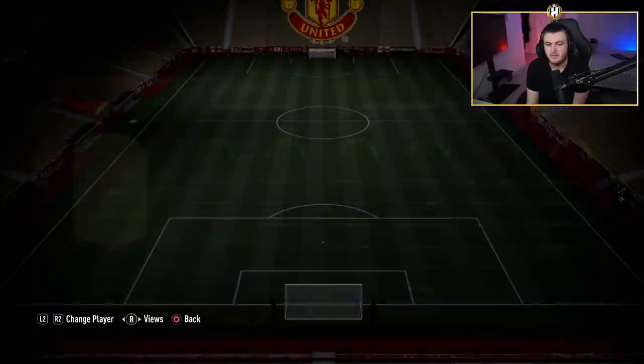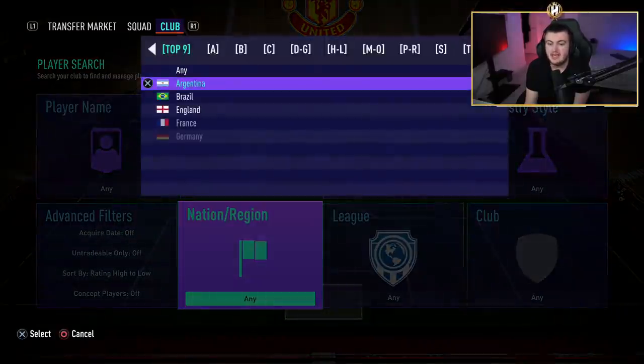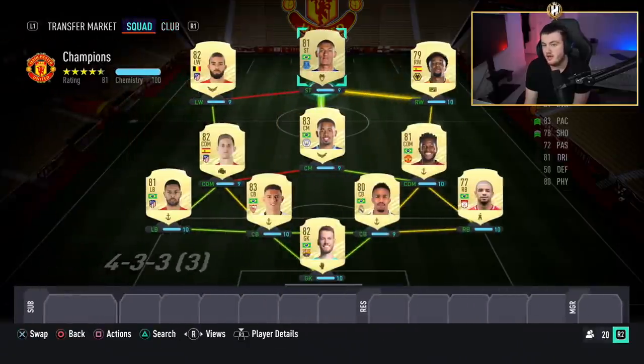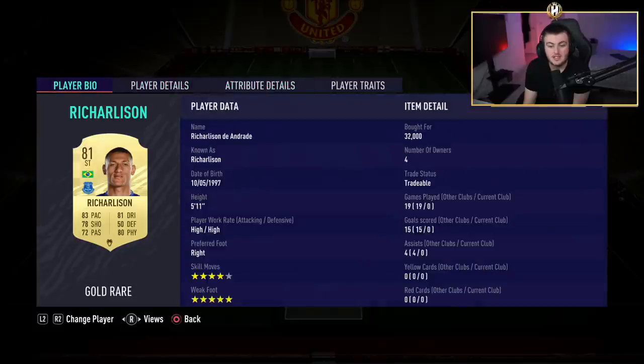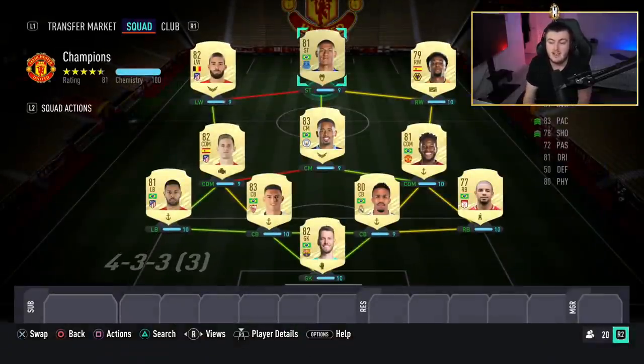To finish off the squad we've gone with our striker — Richarlison. This guy is a beast in game, absolutely incredible. I would maybe use a finisher chem style but I used him more as a powerhouse in this instance and he was really good. He gets on the end of crosses really well. I was a big fan of Richarlison and this team in general.